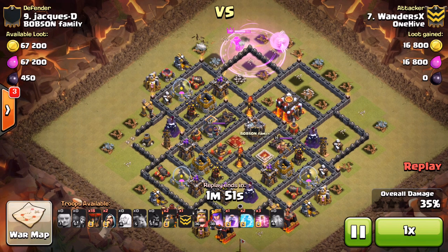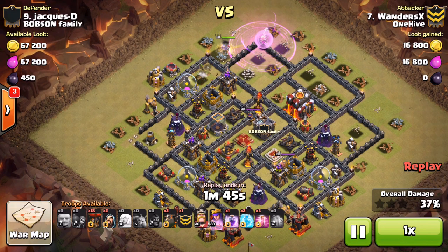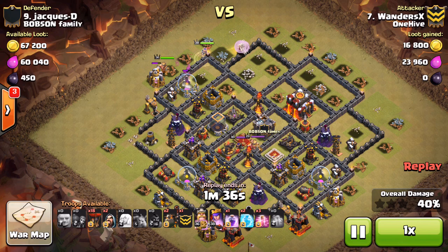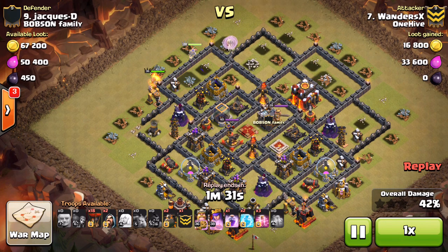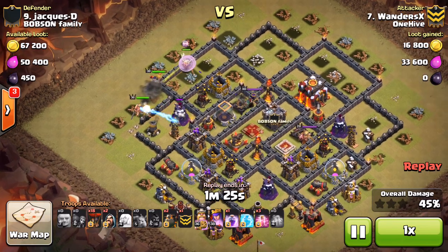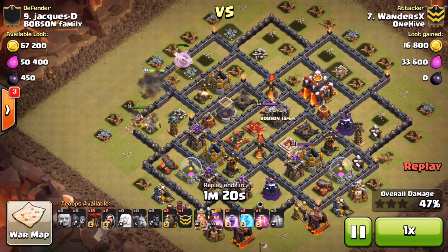As soon as those healers get in that rage, she's boosted right back up. A couple more point defenses on her but no big deal — she's about to meet up where Wanders wants her so he can start dropping in the king and his kill squad, moving into the base. This is about getting in there, getting the queen taken care of, and that air defense sitting right there. The queen has easy access to it as soon as she wraps around the corner. The healers are keeping her up — now they're in range of the air defense and they're going to go down quickly, but the queen is right there on top of it and takes that air defense down.